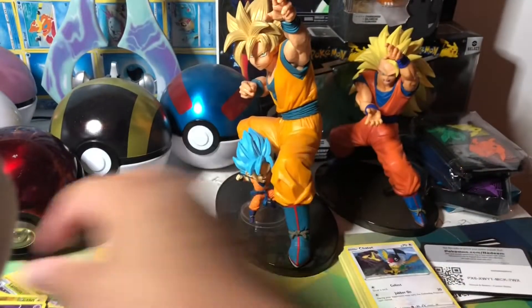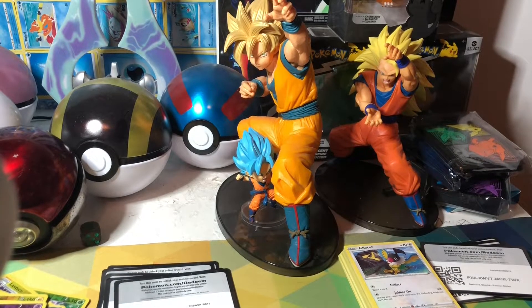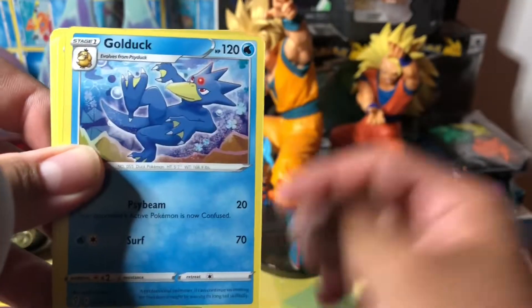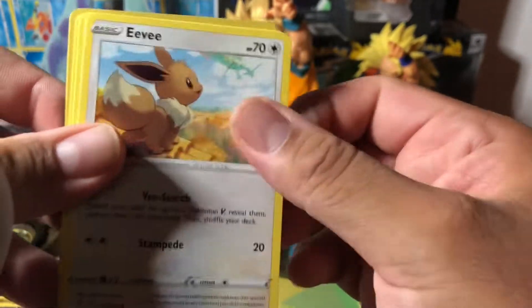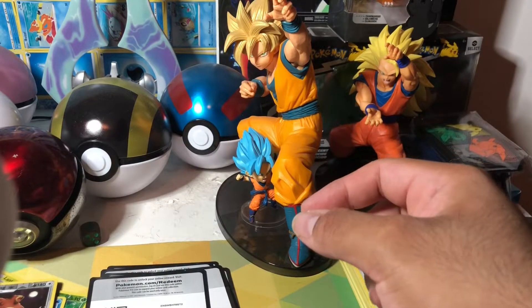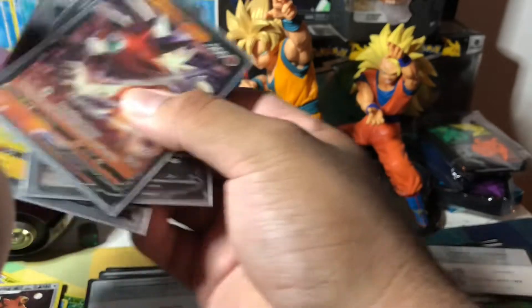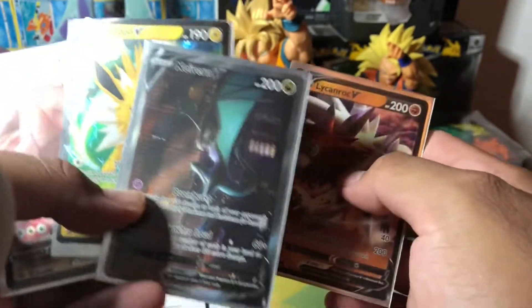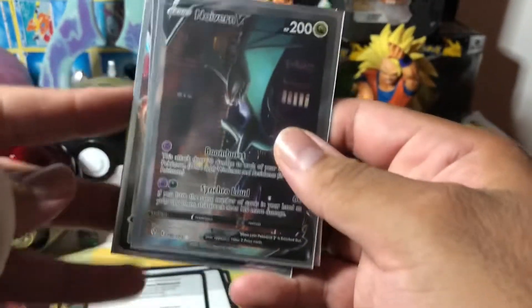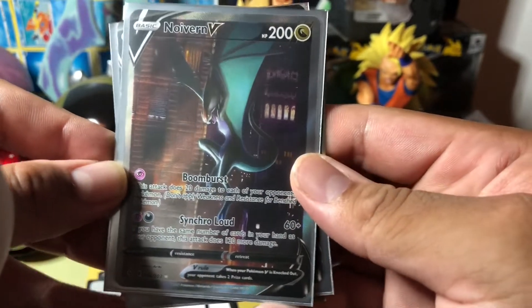Reverse Trapinch, and last pack — no magic. Six white code cards as promised. We have a Chilling Reign box we're gonna open next — we'll count the white code cards on that one too. Jolteon VMAX is our reverse and no hit. Jolteon VMAX — we actually got three hits and one reverse, so we'll take it. Quick recap: this is the best pull today hands down. My favorite artwork is right here. Thanks guys for watching — hit the like button, subscribe, see you next time!